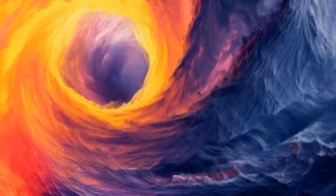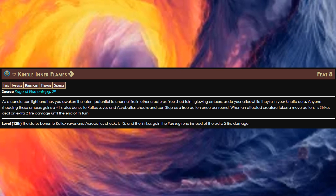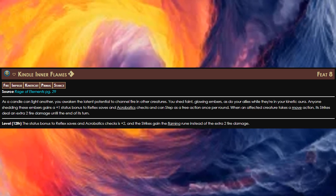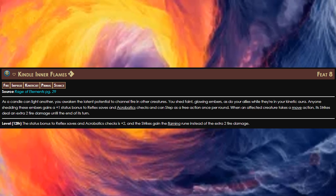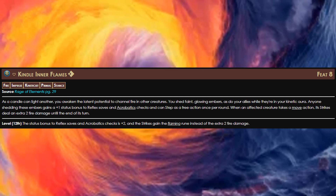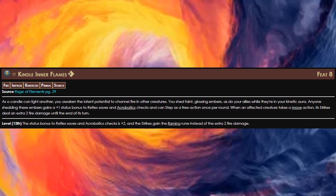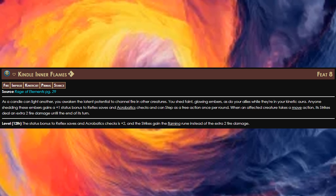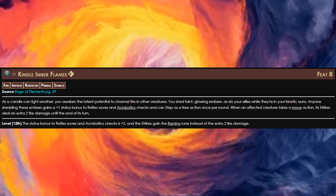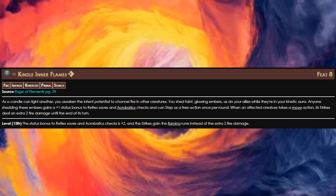At level 9, we do get another impulse, and we're going to take Kindle Inner Flame. Yes, this is another stance, so we're going to have to decide between Air Shroud and this. Allies in our kinetic aura gain a plus one bonus to reflex saves and acrobatics checks, and they can also step as a free action once per round. The offensive part is that if anyone in your kinetic aura takes a move action, they deal an extra two fire damage with all their strikes. If you take this build beyond level 11, then at level 12 they get the flaming rune on their strikes rather than just two extra fire damage.